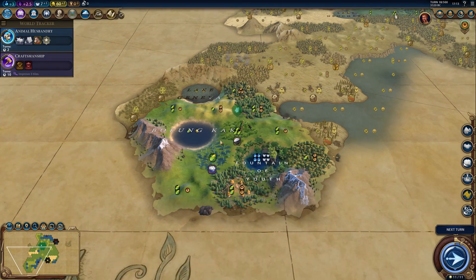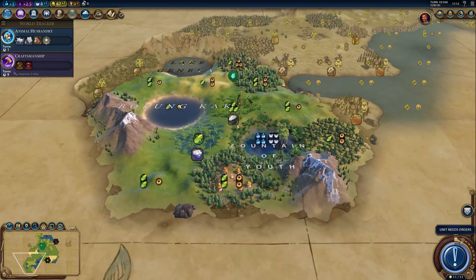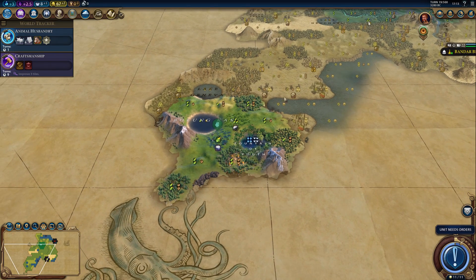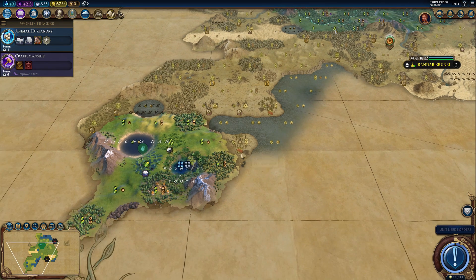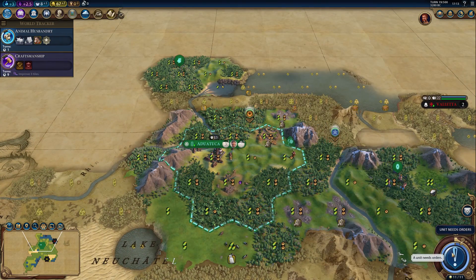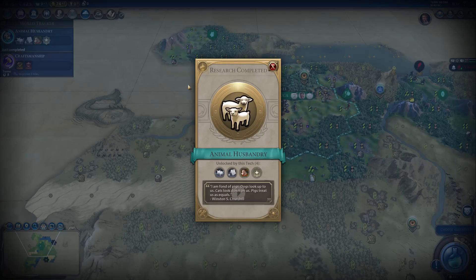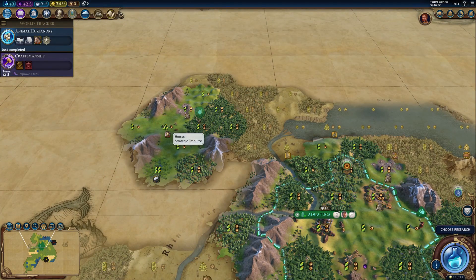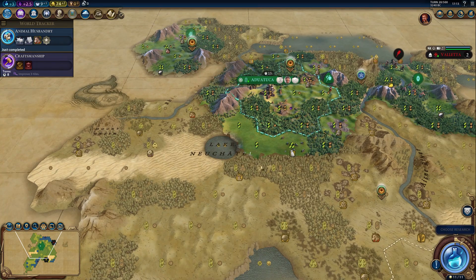We definitely want to grab that. And we got the foreign trade boost, and there's a goodie hut here, which means AI hasn't found the Fountain of Youth yet. This should be one of our early cities — it's a little bit far away from my capital, but it's definitely worth grabbing this location, probably right here. That looks pretty good — it would be a directly coastal city as well. I like that. We need to find some barbarian camps. Here are some horses — so this could be an Oppidum potentially. Let's just mark it right away.